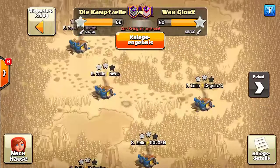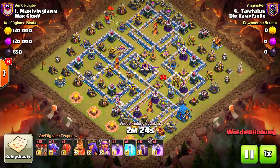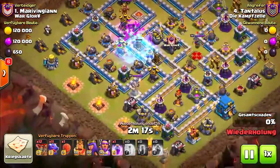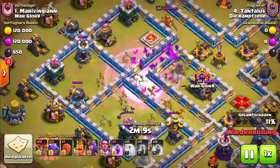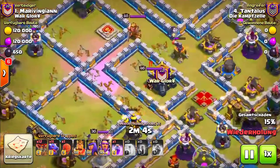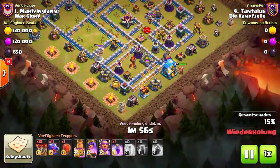We'll look at our three-stars. On number one, for example, it's the same combination as the video I posted two days ago — the dragon and the bat spell technique. You try to get one infernal tower and as many air defenses down as possible. This guy managed to get 15% alone with the bat spells, going for the town hall with the heroes.